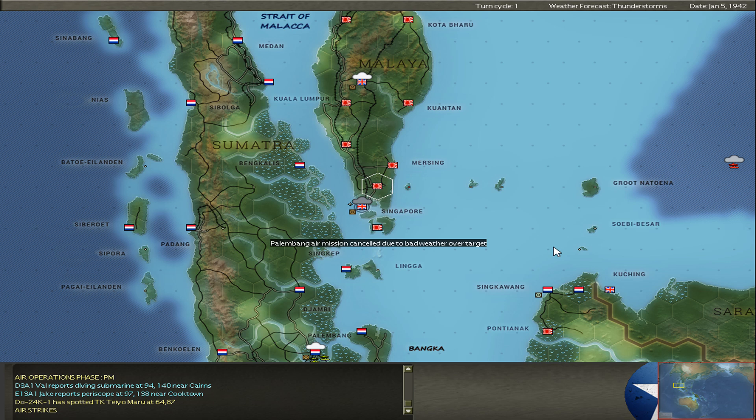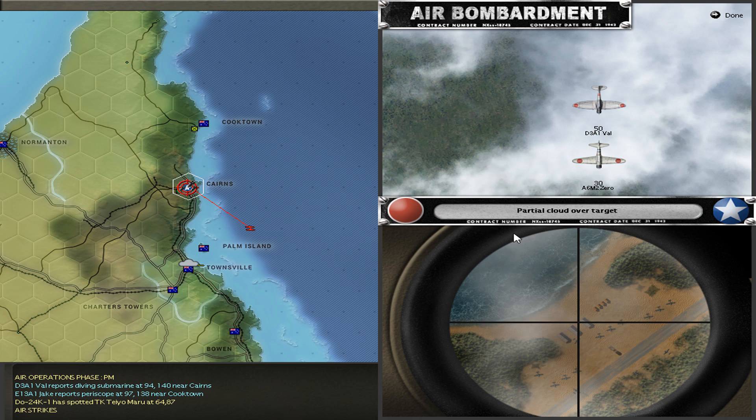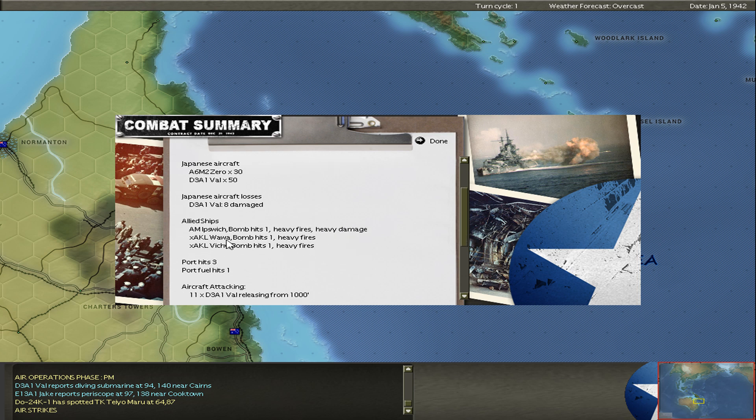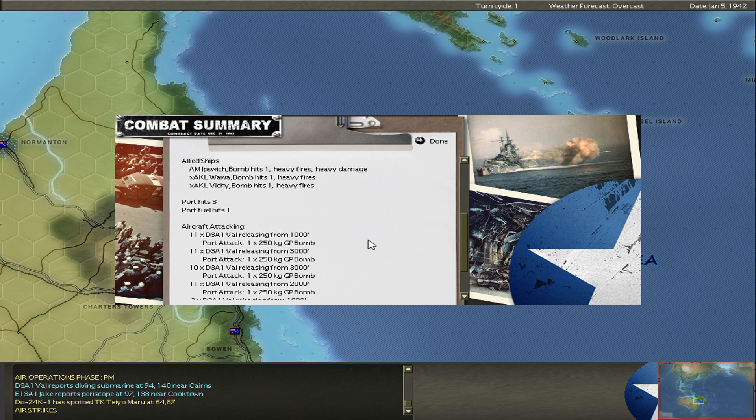There was a Dornier 24 over Miri. This is now a heavy port strike — 50 dive bombers attacking the port. We're bombing some cargo ships here, but at the end nothing really heavy: all light cargo ships and an AM. The AM is only for anti-submarine duty and the rest is small stuff, so nothing important in this town.